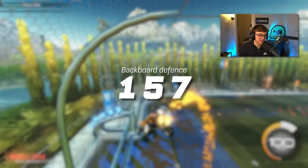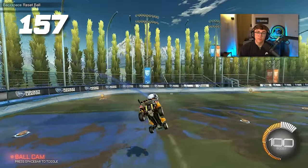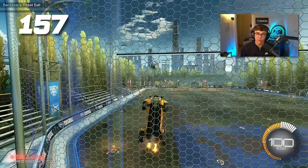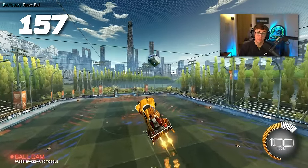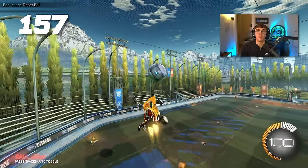Tip 157: backboard defense. If you're in champ, you've got to start getting comfortable on the back wall. Clearing the ball off the back wall is way more boost efficient, you can get tons more power, and most champs just don't expect you to be good at this. Learn how to clear the ball with power off the back wall, and how to intercept or read the ball after it bounces.